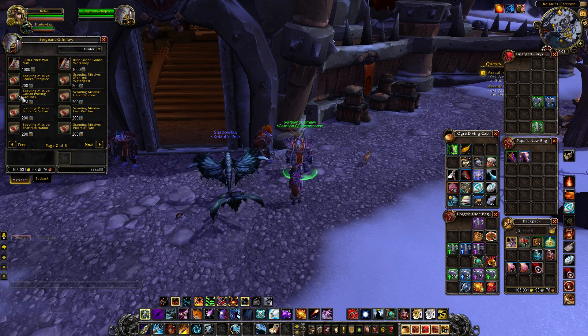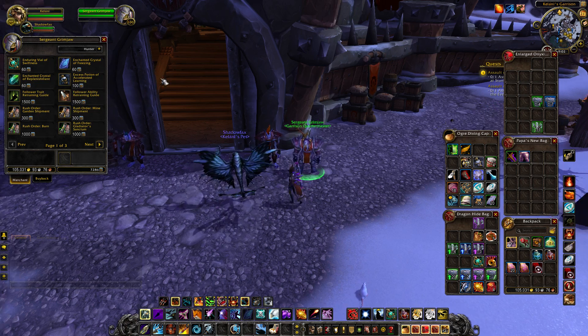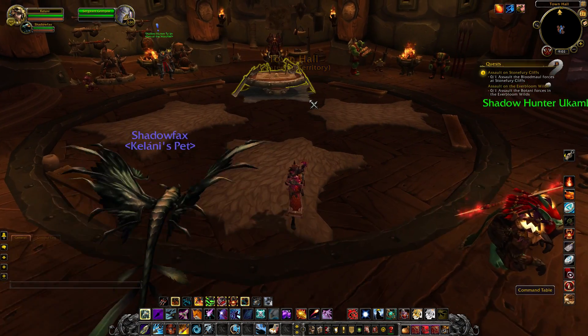That's kind of self-explanatory, but let me stop right here — because there are ones for the profession buildings too. I know that question is going to be screamed at the screen: is there one for alchemy, is there one for tailoring? Yes, but you don't buy them off him.